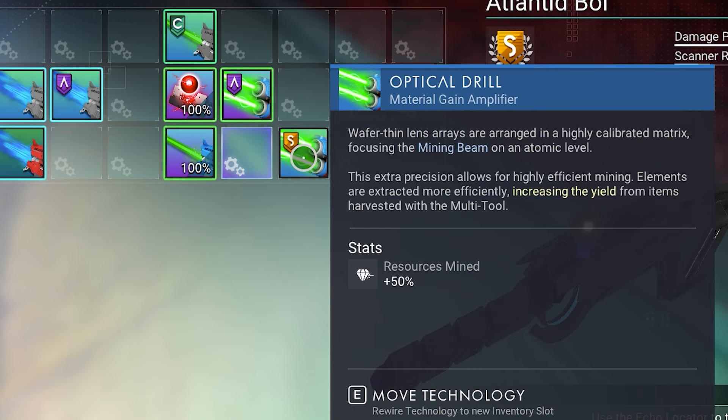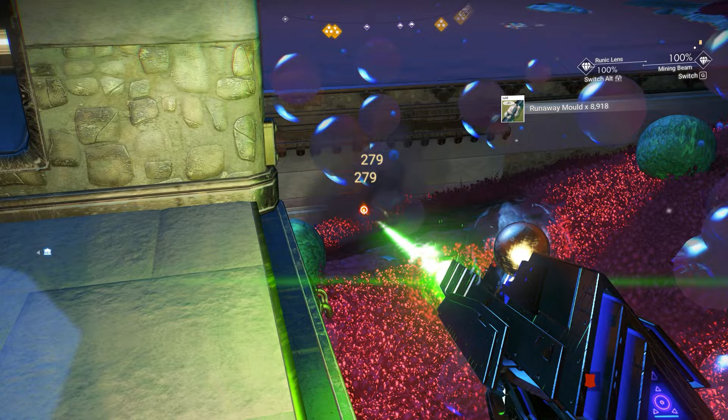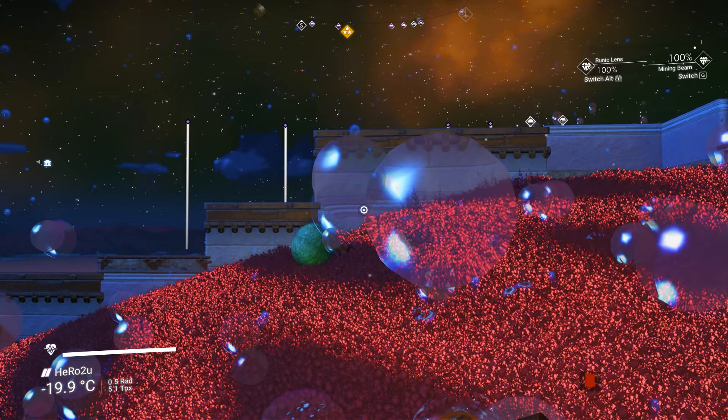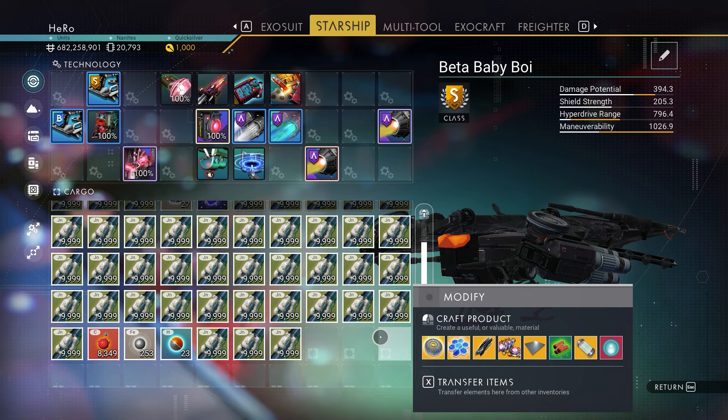The optical drill gives you 50% more resources, but inside a supercharged slot you get 88%. If you want the same multi-tool and freighter, I'm going to leave the details down in the description. On this base it didn't take more than three minutes, and I think I got enough right here.